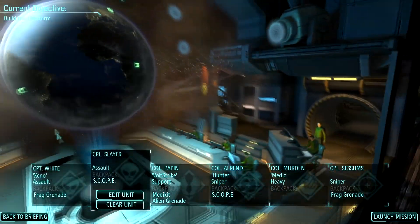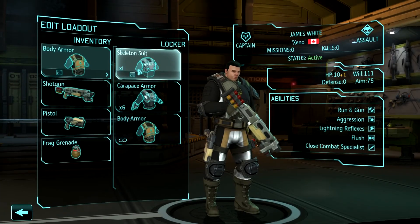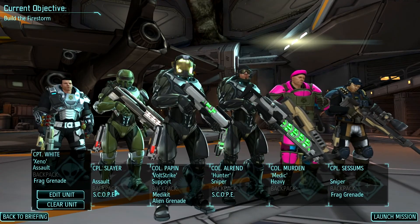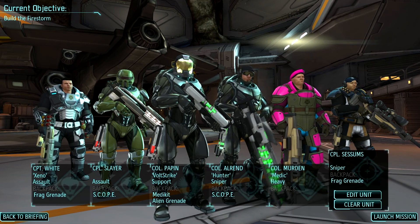Now let's choose who's going with us. We've got Captain White, going to be our assault. Let me check who else we've got: Slayer, Andre, Alrand, Medic and Sessoms. Not too bad.